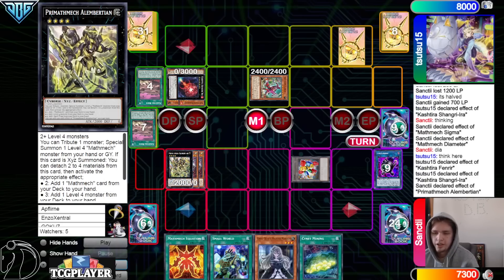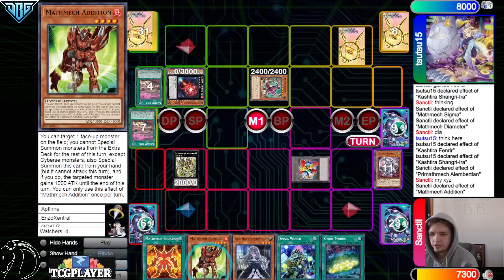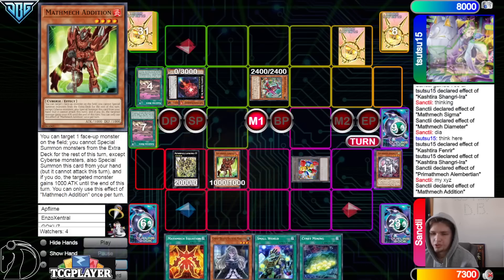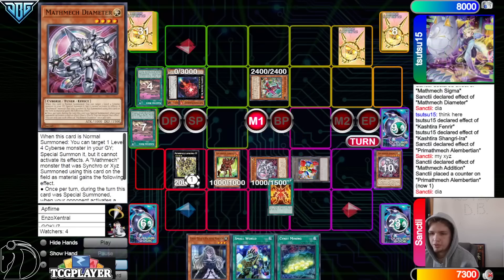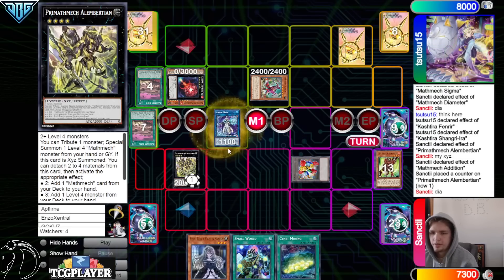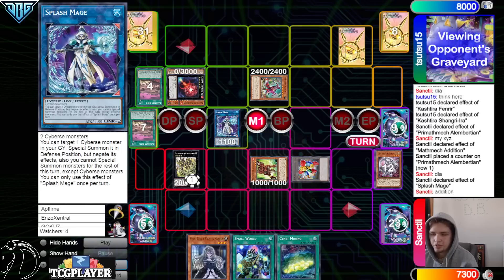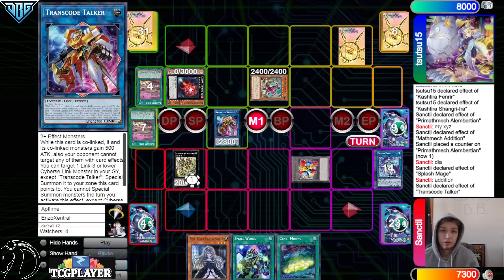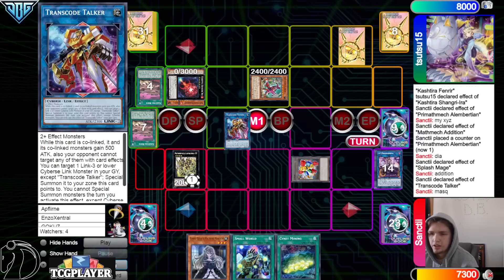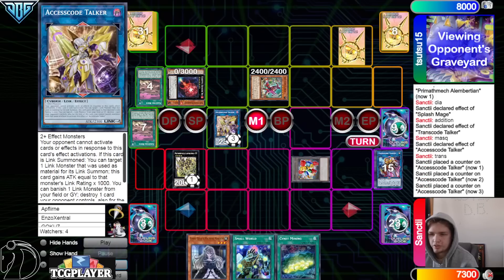Albert effect, detach, go search — they're gonna search out Addition. Activate Addition on the Albert, special, make it gain a thousand. Then activate Equation, bring out Diameter — and this doesn't negate underneath of it. Then summon Splash Mage, Splash Mage effect, summon out Addition. Then use those, go into Transcode, Transcode effect, summon back out IP. Then use those, make Access Code — effect, gain three thousand attack.